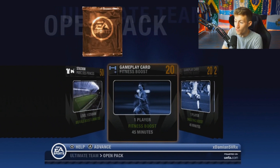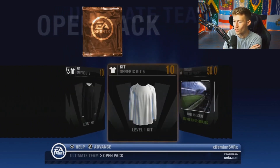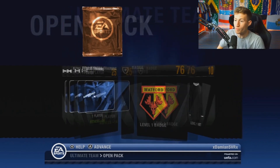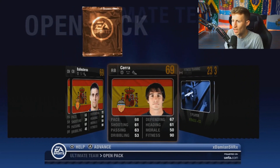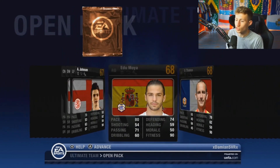Gameplay cards, shooting boosts, fitness boosts, more fitness boost cards. You've got stadiums, you've got a generic kit which is just white and black — you cannot get any more generic. And for whatever reason, there are clubs in here that aren't even in the Champions League, like Mallorca and Valencia.